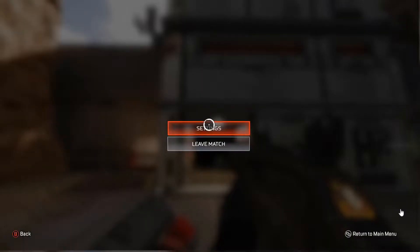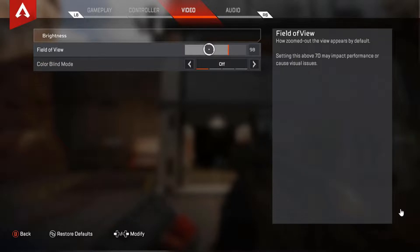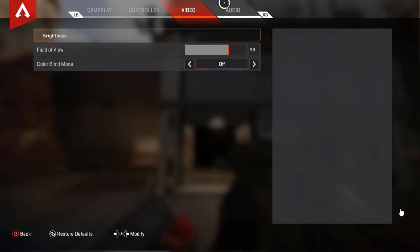Go to settings. The first one will be video settings. For FOV, it would probably be best at 98, because if it's too low you won't see enemies coming in from the left or right. So 98 is pretty balanced — it gives you an overall view of the distances. So 98 will be like the best setting. But if you guys have a huge TV, I would recommend going for around 70. If it's a decent medium-sized TV, or if you play on a monitor, I would recommend 98 or up to 107.